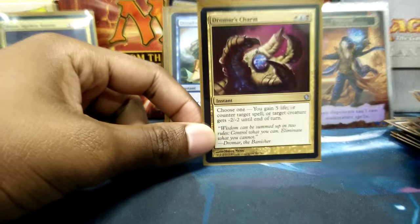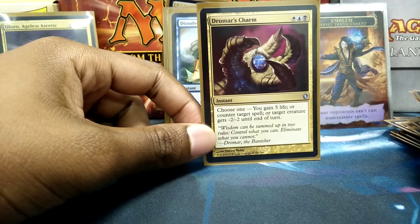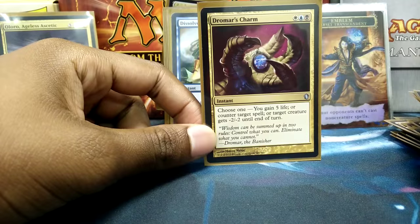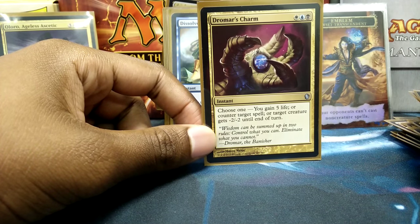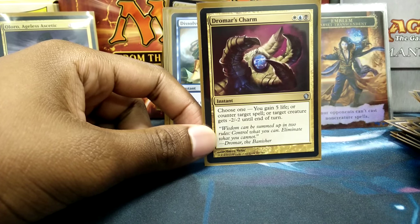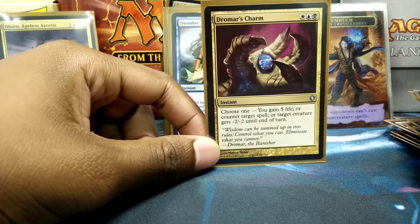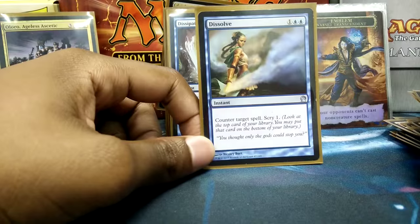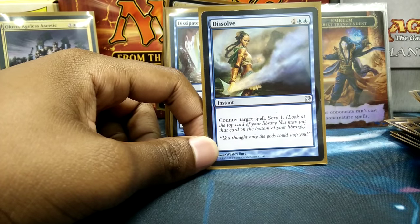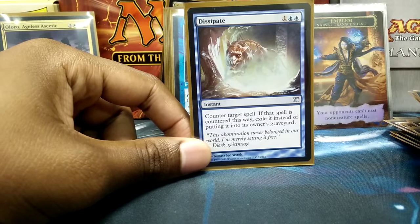I actually use Dromar's Charm for more than just its countering ability, but mainly for its countering ability. I don't really use the gain-life or deal-damage modes — I just use it for the minus two, minus two, because there's a special creature near and dear to me that I recently added, and that minus two/minus two gets me one of my favorite things in this entire deck, which I'll show later. I have Dissolve and Dissipate as additional Counterspells.